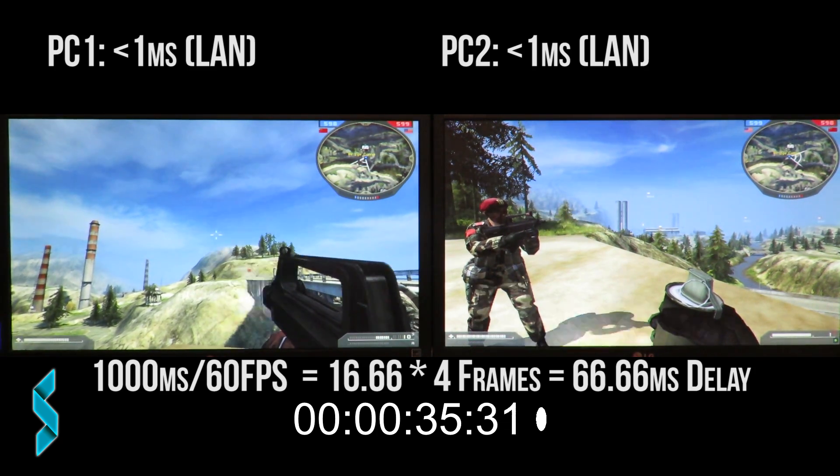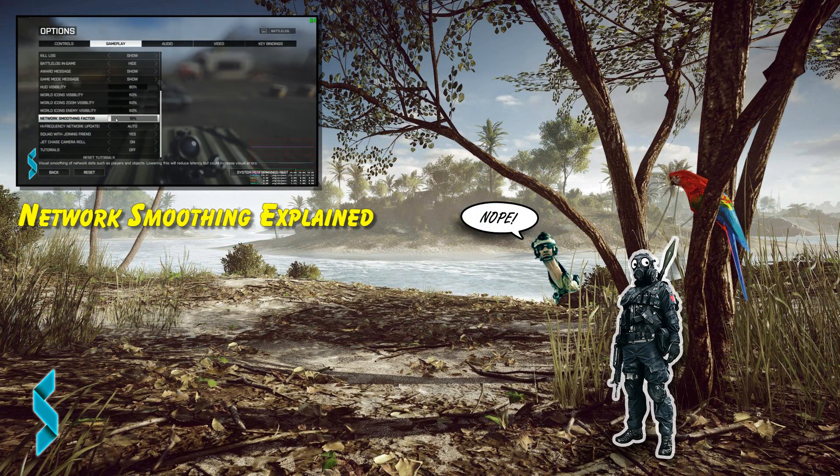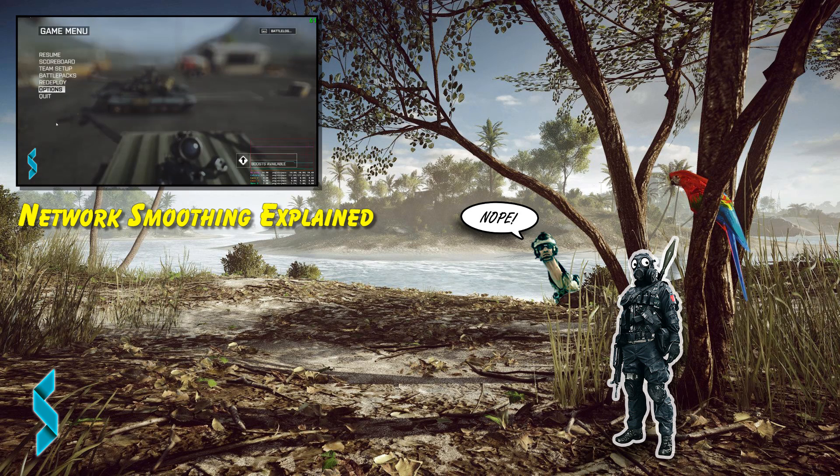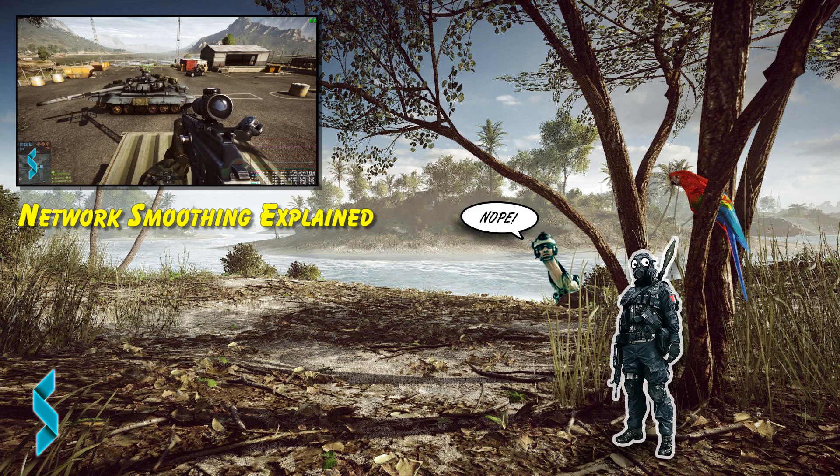But there is also network smoothing in Battlefield. What this feature does is take the data it receives and smooth the position and rotation data for players and objects. I described this in the last video in detail, and even got an explanation from David, the CTE producer from Battlefield 4. If you haven't watched that video yet, you might want to do so before we proceed here.